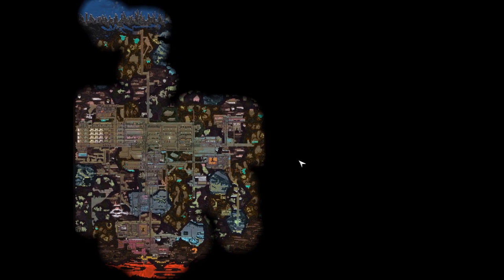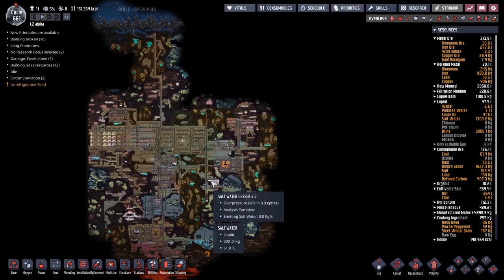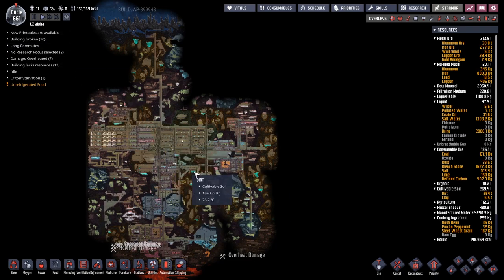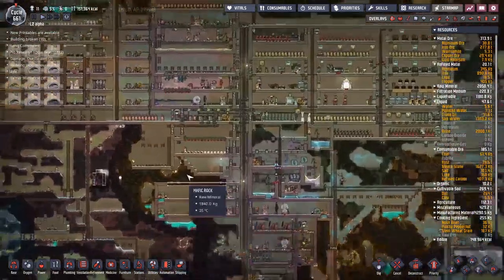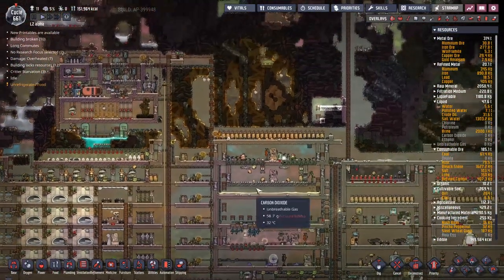Hey guys, and welcome back to Oxygen Not Included, Clay's amazing Space Colony Simulator extraordinaire. My name is Twitchy, and we are in the LZ Alpha, taking 11 duplicates way, way into the future at cycle 661 so far.